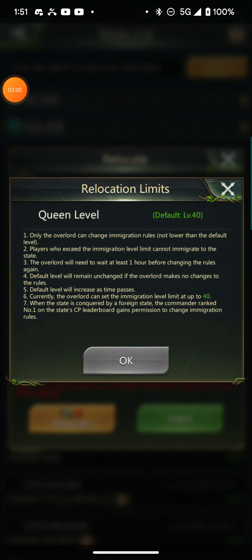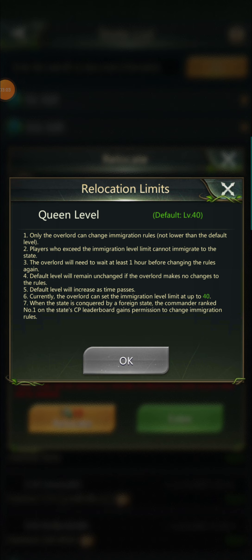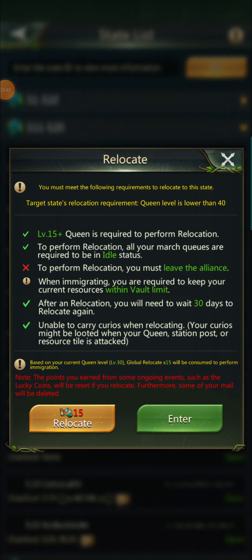There are relocation limits — the overlord can change immigration rules but not lower than the default level. Players who exceed the immigration level limit cannot immigrate to that state, and the overlord will need to wait one hour before changing the rules. The default level increases as time passes. Currently the overlord can set the immigration limit up to level 40.